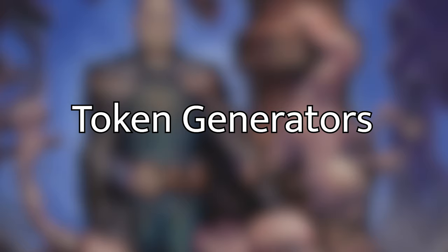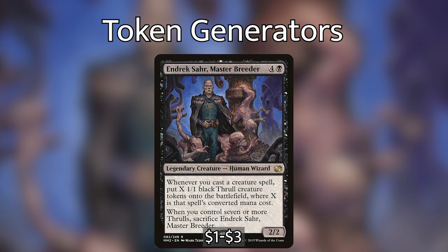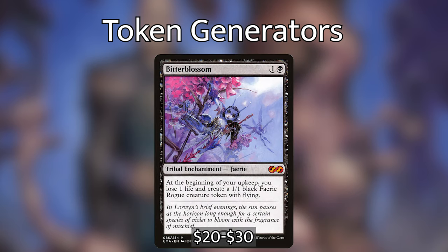Vito can also give our creatures lifelink with his activated ability, so I've included token generators. Ophiomancer, two and a black for a 2/2 Human Shaman — at the beginning of each upkeep, if you control no snakes, put a 1/1 black snake token with deathtouch onto the battlefield. Endrek Sahr, Master Breeder, four and a black for a 2/2 legendary Human Wizard — whenever you cast a creature spell, put X 1/1 black Thrull tokens into play where X is that spell's CMC; when you control seven or more Thrulls, sacrifice Endrek Sahr. And Bitterblossom, one and a black enchantment — at your upkeep, lose one life and put a 1/1 black Faerie Rogue token with flying onto the battlefield.